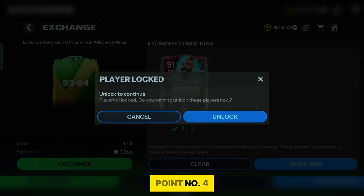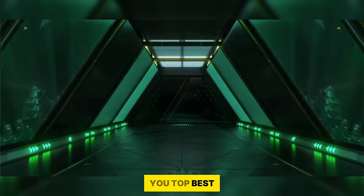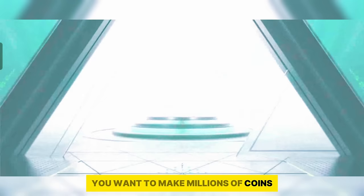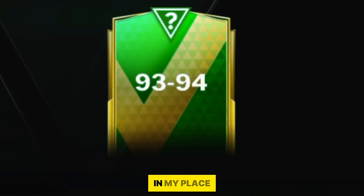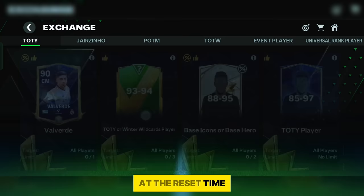Point number 4: Mistakes that I did today, and you should avoid for getting up to 1 billion coins. I will teach you the best ways to snip players quickly and mistakes to avoid. A day ago we were unsure if the 93 to 94 exchange was coming today. It came and surprised us — if I had logged in at the daily reset time I would have taken great advantage. Reset time is around 6:40am in my place, and you can find the exact reset time from game missions or exchange pack countdowns.